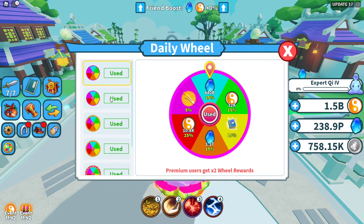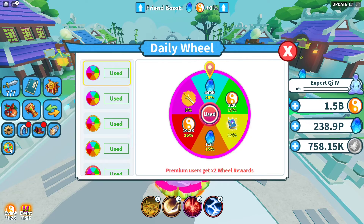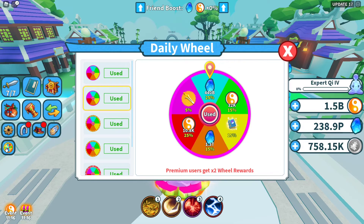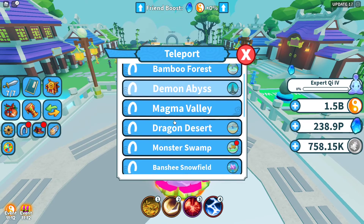Sometimes you want to do the wheel really quickly. There's a thing you can do: click on the wheel and instead of watching it spin, you can click spin and then click X or just re-click on the wheel and it automatically gives you your prizes. If you've seen my videos you already know this. Just click spin, click the wheel, and do every single one like this.